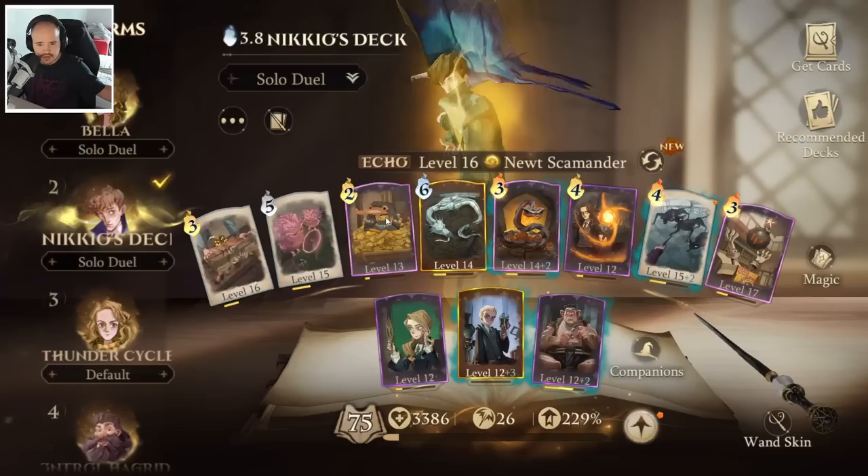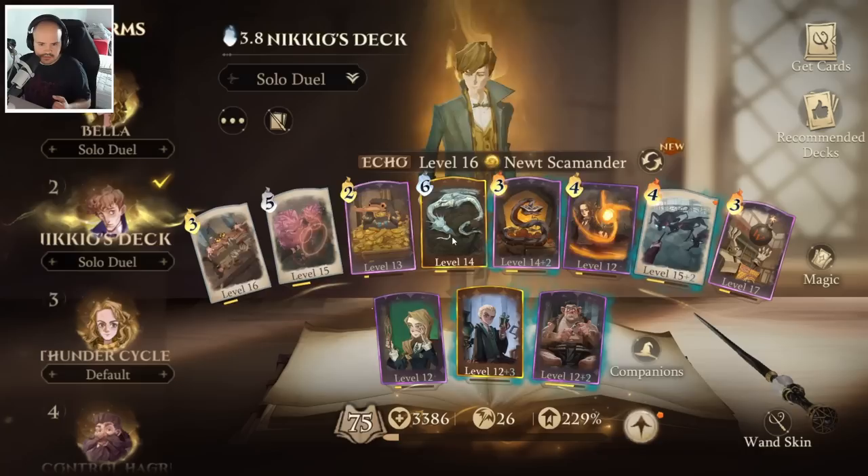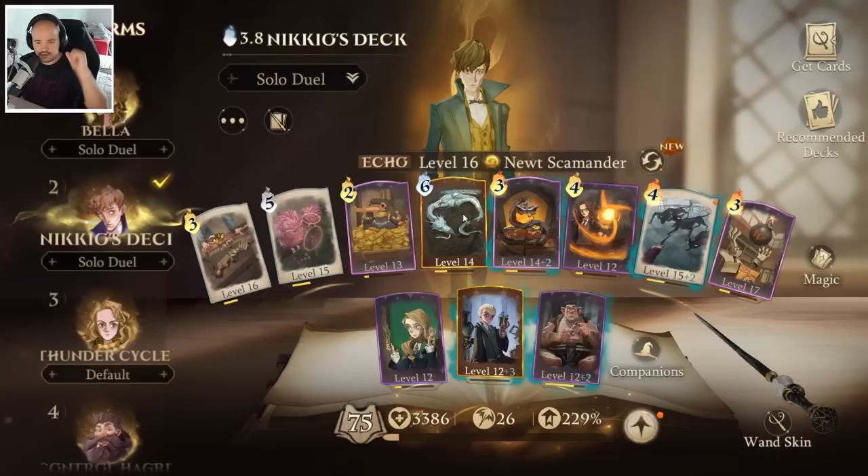Niffler is just overall a very good summon because he gives you like 1 MP over time, and that just means that you can spam even faster because you get MP faster. Very good card.